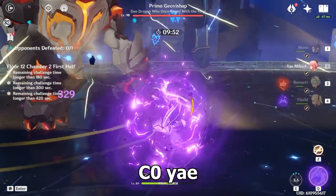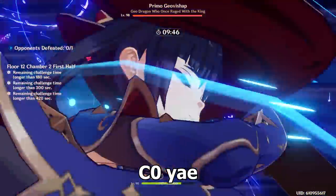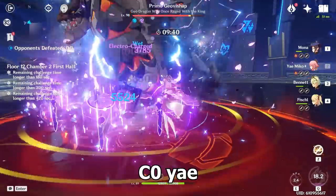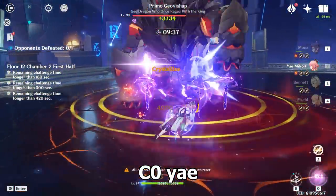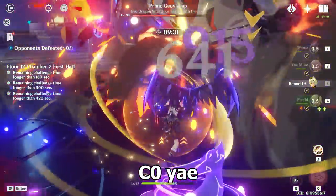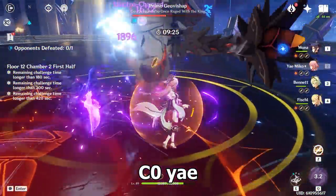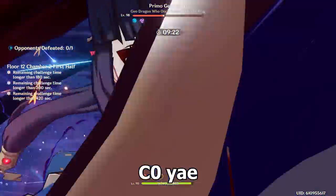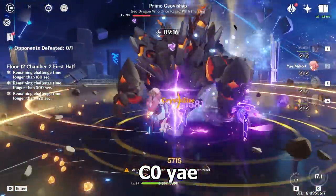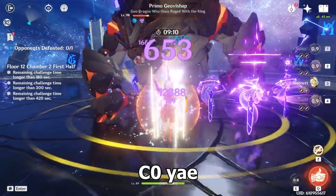The rotations are pretty simple. You start off with Yae Miko to set up those turrets, go into Bennett so his buff is active, then switch into Mona. Mona bursts, causes an Electro Charge reaction, gives that extra buff with the Hakushin Ring, then Yae Miko takes her burst and takes advantage of all the team buffs, reapplies her turrets, and you rinse and repeat. If you have C0 Yae Miko, you'll have to wait a bit for her burst to come back. Make sure to come back to Mona so she can do Electro Charge and give that extra buff. Against boss enemies, try to always use Bennett's skill and Mona's skill so they can generate energy particles for the team. Overall it's a smooth rotation.